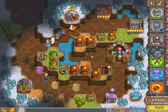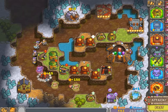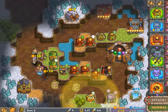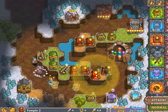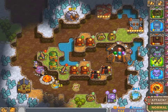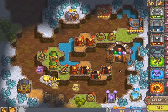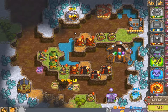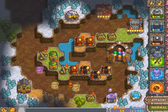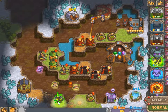Here he comes and gets slowed down by the tavern — very kind of the tavern of course. Nice upgrades on those towers. Let's scroll in the next attack wave and maybe clear up the forest for money.